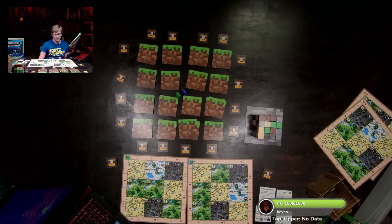After each player has scored their mobs, compare experience points. The player with the most experience points wins. If there is a tie, the player with the most blocks in their supply wins. If still tied, all tied players win.